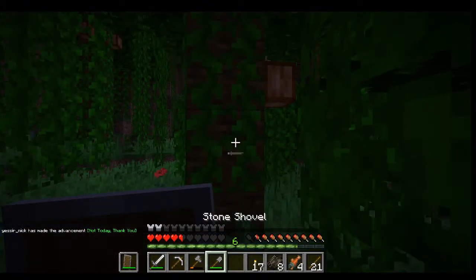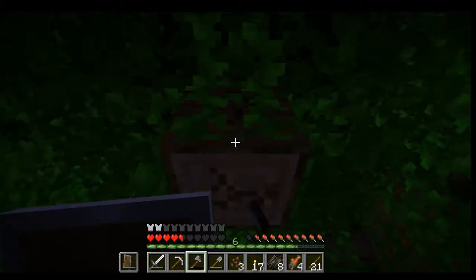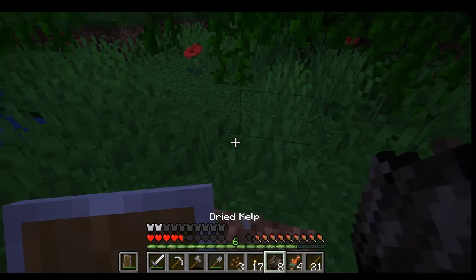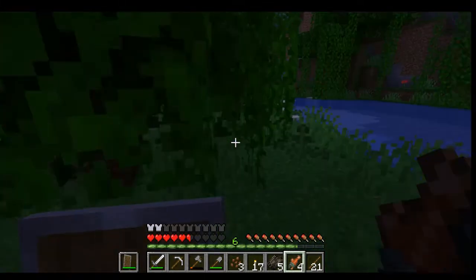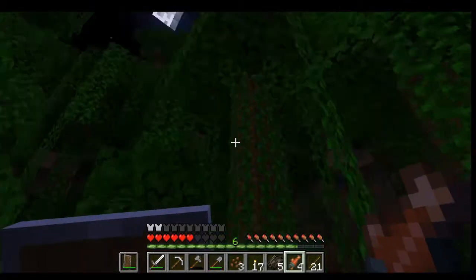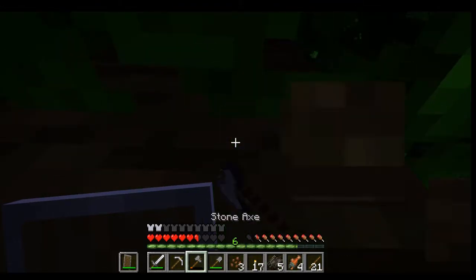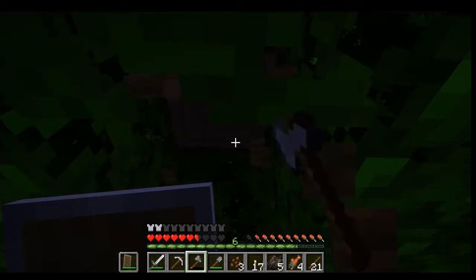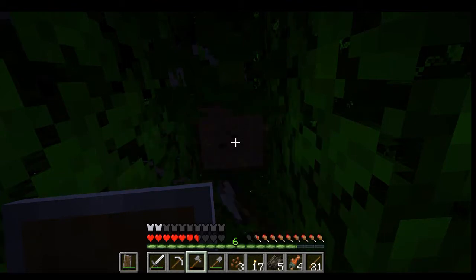Let's chop down some trees. Get some wood up in here. Shovel on wood - not so good. I'm a poet and I didn't know it. That was bad, that was really cheesy. That's all right, it happens. We run with the cheese up in here. We're making it like mac and cheese. I'm going to have to go back into the mine too to get some more iron. We're going to need to get an iron axe, but right now we have the stone. That'll work.